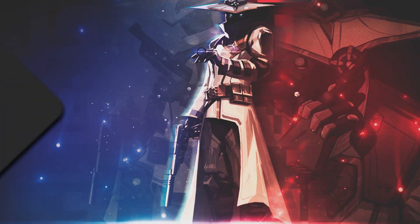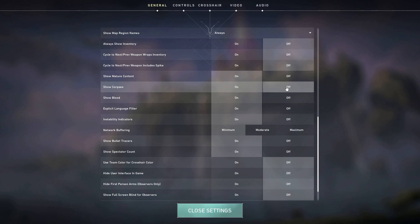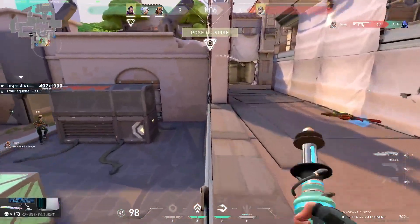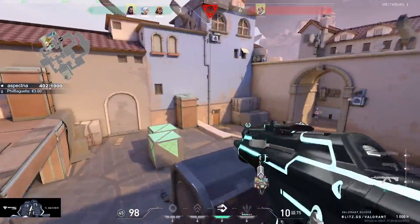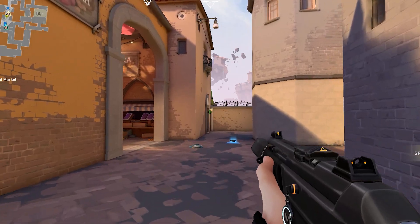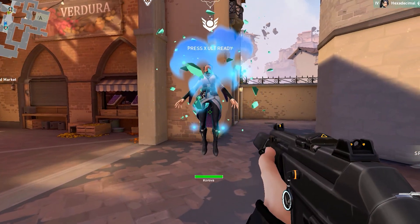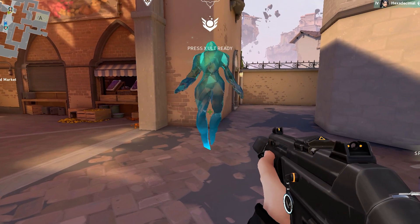Another unique setting that many players aren't aware of is show corpses, which we recommend turning off. This setting can be found in the general tab, under the section labeled other. With this setting turned on, which it is by default, whenever an enemy or player is killed, they'll leave behind their body on the ground. This is usually harmless, but there are times when you may see a body and want to quickly identify who it belongs to, and having show corpses on can make this much more difficult. The biggest example is when you're playing Sage and trying to resurrect a certain agent quickly, but you're having trouble identifying where the player died — they may be mixed up with other bodies, making it hard to spot the right agent, and those extra seconds of panic can allow the enemy team to make their next move or cause you to resurrect the wrong player.